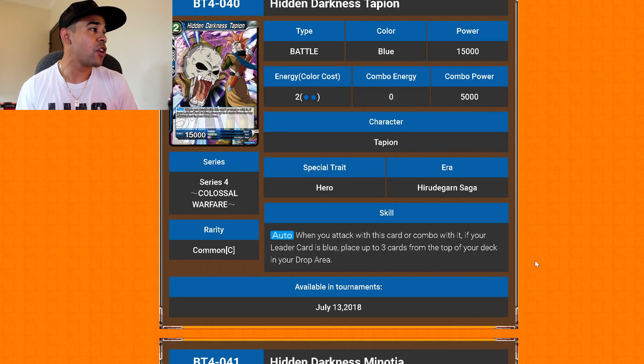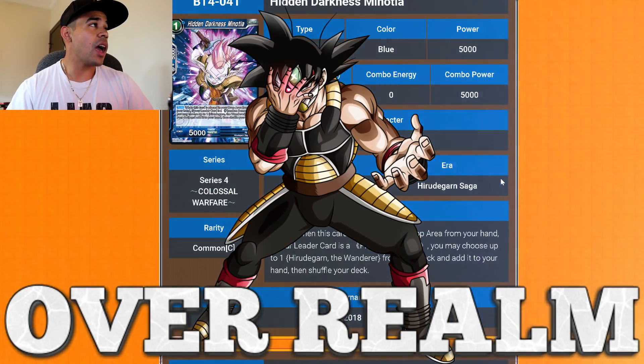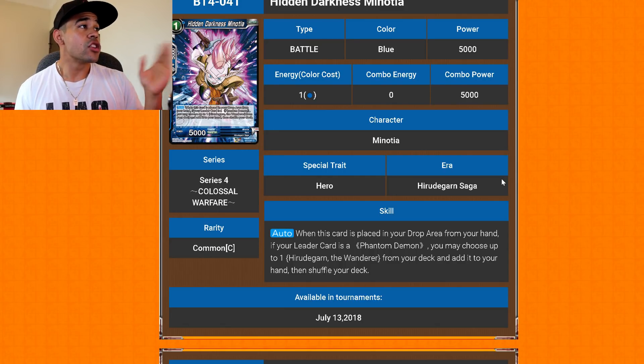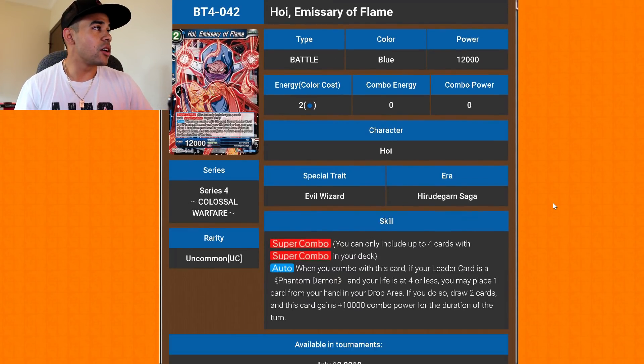Hidden Darkness Tapion — another Tapion option to search out with that Trunks. When this card attacks or combos, if your leader is blue, place the top three cards from your deck in the drop area — very useful for over-round. Hidden Darkness Monotia: when this card is placed in the drop area from your hand, if your leader is a Hidden Phantom, you may choose up to one Hero Dead Ground the Wanderer from your deck and add it to your hand. This card in turn is a one-turn play that gets you any Phantom Demon Hero Dead Ground card you need.